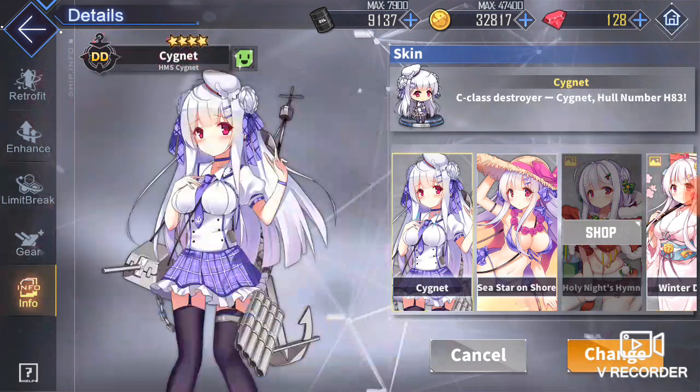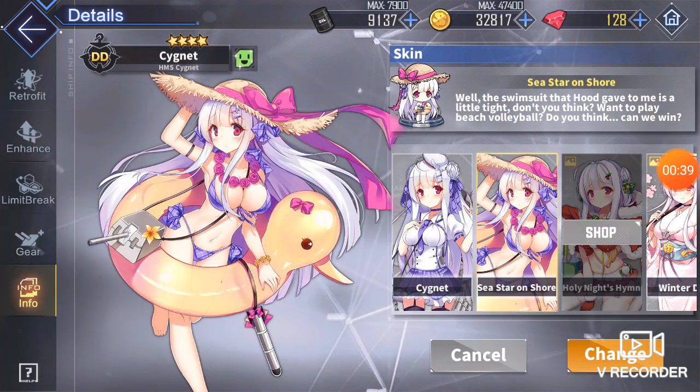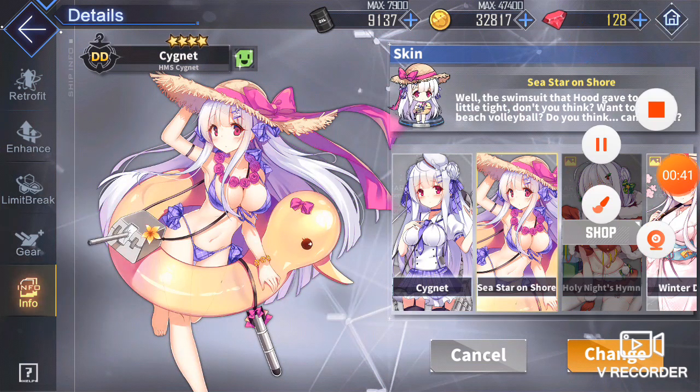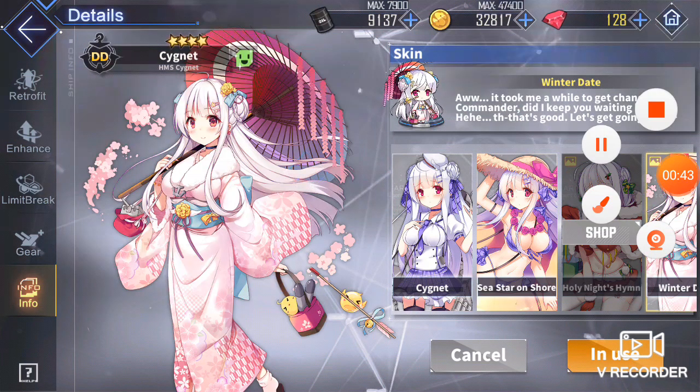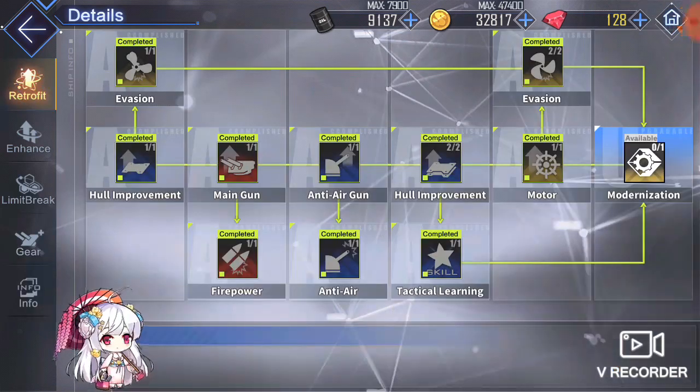So this is her normal costume, Side Jean — set-class destroyer Side Jean. This is her default outfit. This is her bikini. And this is my personal favorite — I'm trying to show them her beautiful winter outfit. That's my favorite, basically. I think she's really cute here. That's why I have that.